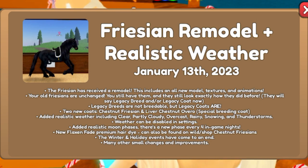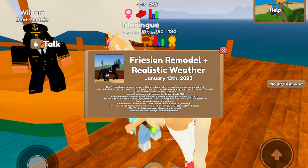Added realistic weather, including clear, partly cloudy, overcast, rainy, snowing, and thunderstorms. Weather can be disabled in settings. Added realistic moon phases — there's a new phase every four in-game nights. The new Flaxen Fade Premium Hair Dye can also be found on Wild Shop slash Chestnut Frisians. The winter and holiday events have come to an end, along with many other small changes and improvements.